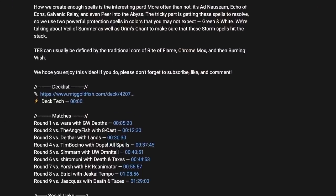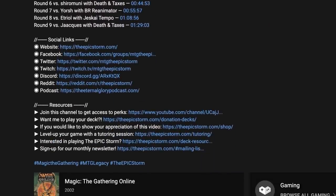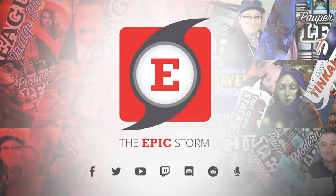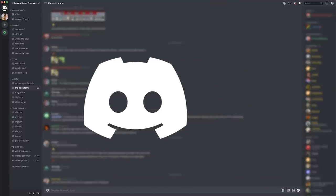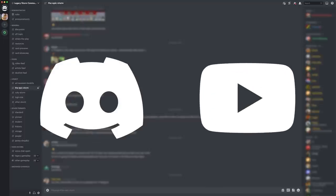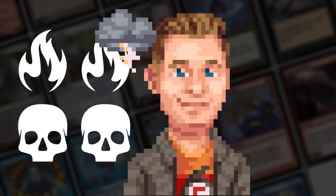If you haven't joined already, open our description and join our seven social media networks. I'd strongly suggest the Discord server — in there you'll find others looking to improve their storm game and grow as a combo community. If you're a member of our YouTube channel, sync your account to Discord to unlock our private member section with the latest deck lists, concepts, and much more.